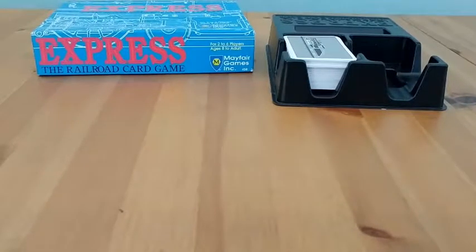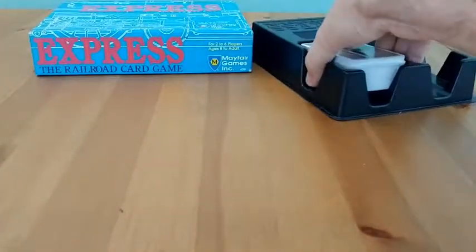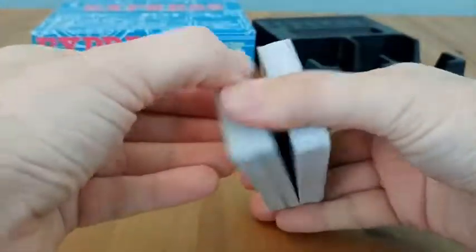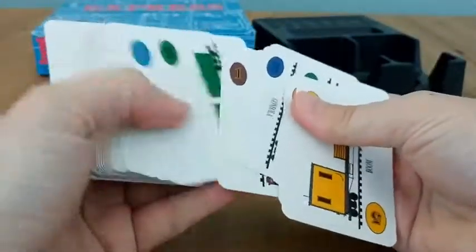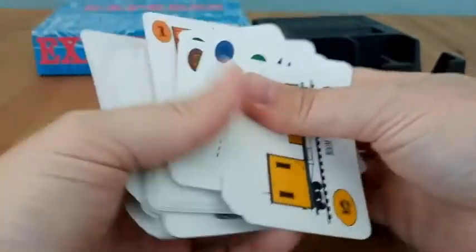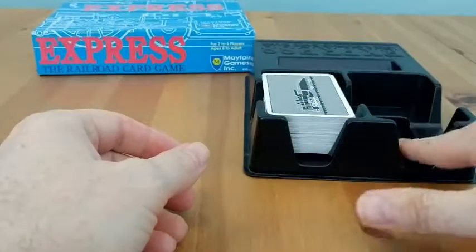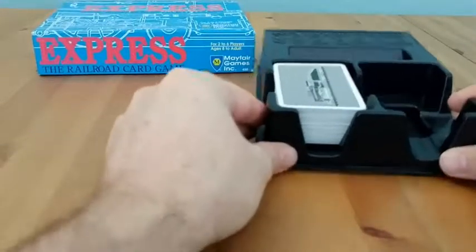Alright, so I'm going to try and do my best to explain how this works. You're going to get a big stack of cards here that you're just going to shuffle up. This game is a set collection game, kind of like Uno, and you get all sorts of different train cards in here, each with different point values on them. They give you this tray here to put cards in as a draw pile, discard pile, and then this is where you're going to play special disaster cards.